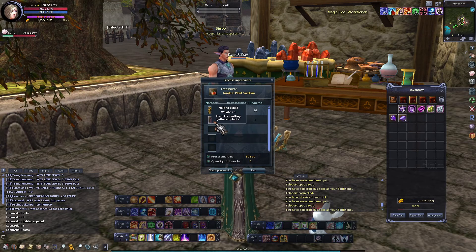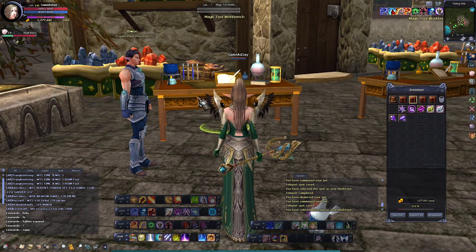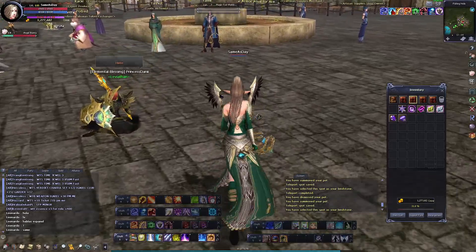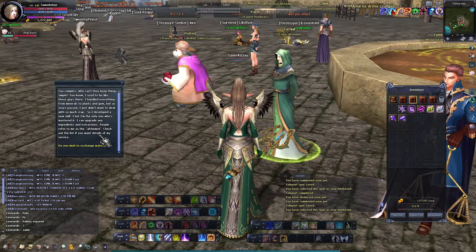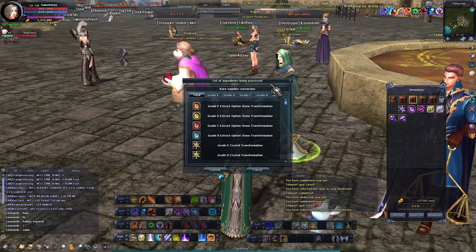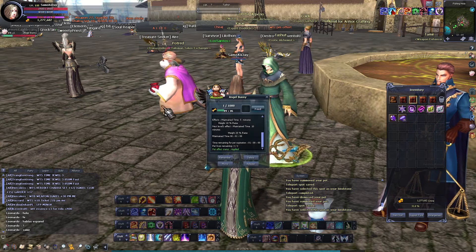Magic tools — that would be your sockets and other things such as that. This guy you can trade your ones for others, though this can get a bit expensive. I'll show you some more on this.